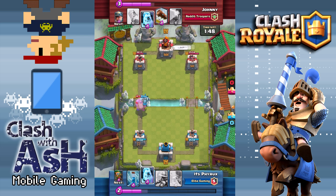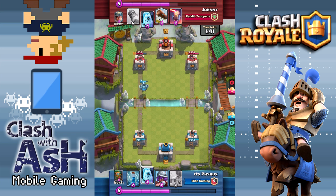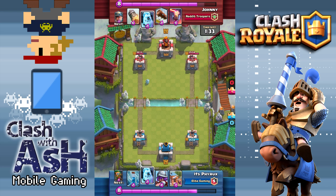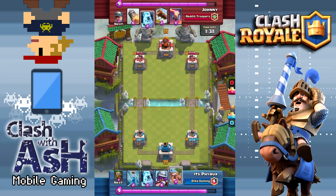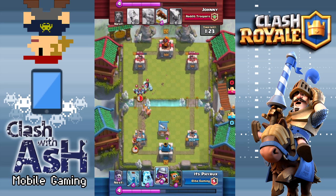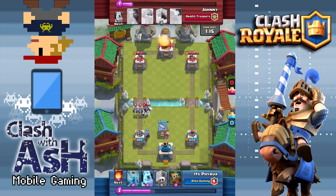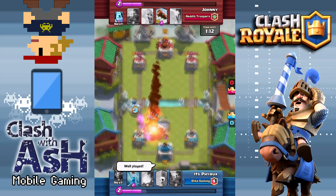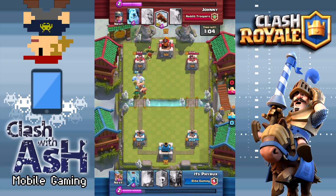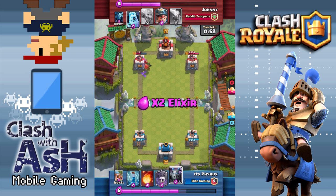Think of Ice Golem and Dark Goblin as your soft defense option — your secondary option if you're caught out of cycle. Ice Golem is the most important card in the game, really, working in tandem both offensively and defensively. You're going to lean on the Ice Golem very heavily, especially for swarm units. You have the Log to take out a Skeleton Army, but against a Minion Horde, you're going to be in trouble if you don't save your Ice Golem and use your Dark Goblin as backup. As you saw on the previous replay, Johnny was caught out of rotation and had to use a Rocket defensively against a Minion Horde — not ideal, but in a pinch, you do what you have to do. It's a control deck: defense first, offense second.